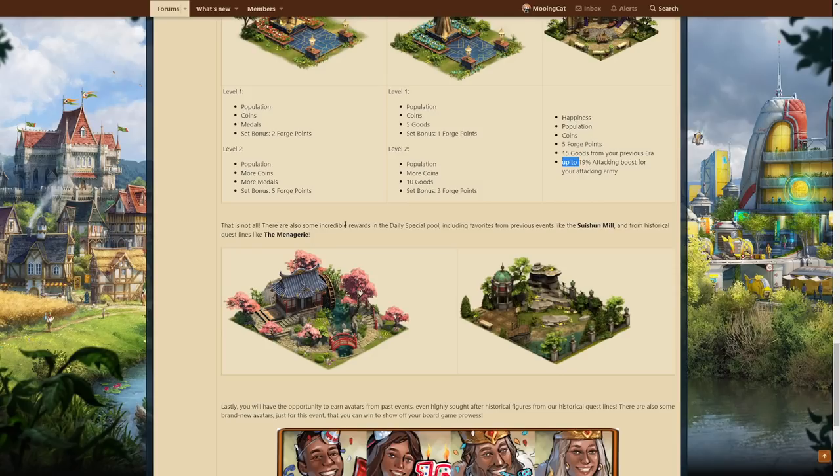One interesting thing: we have some other daily specials from previous spring events — the Sushi Mill and the Menagerie, for example. This makes me believe that this event is indeed a replacement for the spring event. It was speculated quite a lot that this would be a replacement for spring, and for me this more or less confirms that.